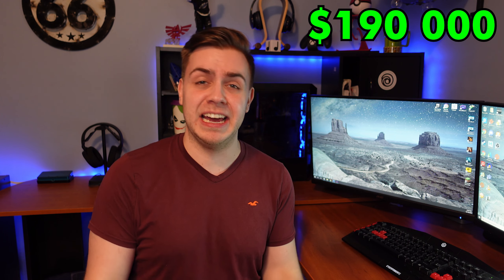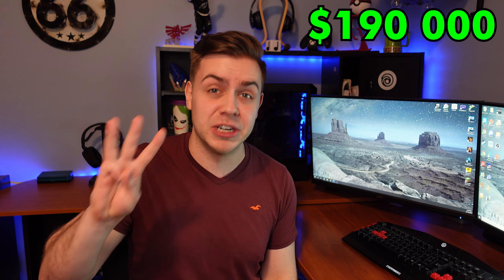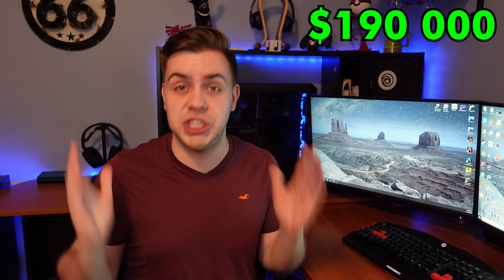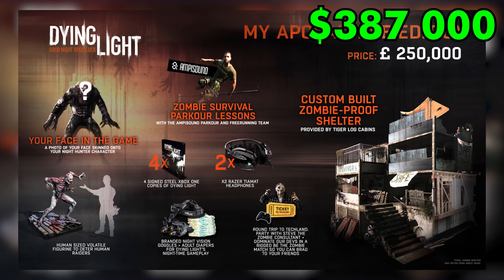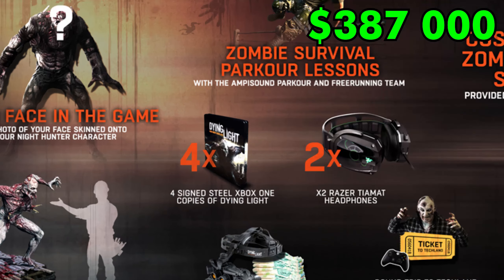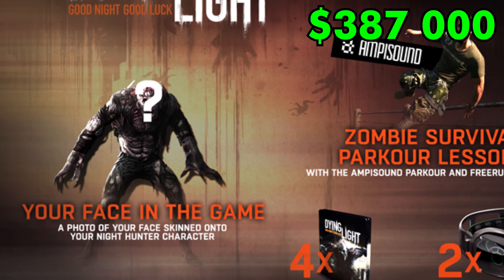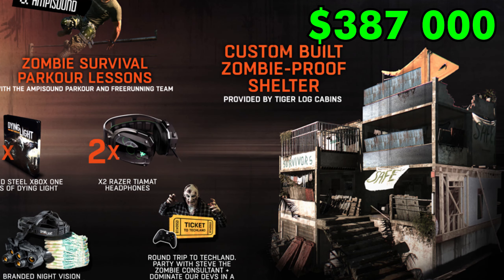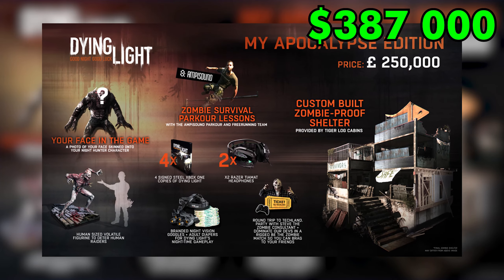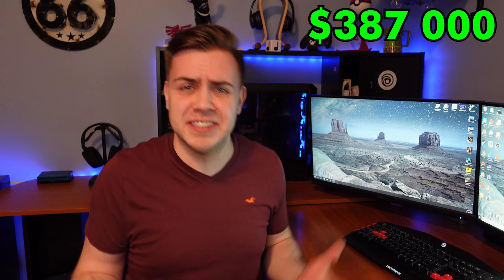There are actually three more special editions that cost more than that. Let's start with the cheapest of the three that goes for $387,000 — the Dying Light My Apocalypse Edition. This giant package comes with four signed steelbook copies of the game, two headsets, zombie survival parkour lessons, a human-sized zombie figurine, your own face in the video game, a round trip to play the game with the devs, and they'll make you a real-life house — a zombie shelter made by Tiger Log Cabins. That's actually not too bad of a price for all that stuff, but who's going to spend this kind of money for a video game bundle? We've already gone above the price of an average home in America.